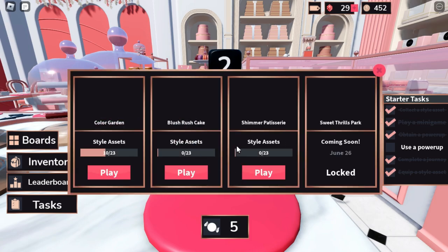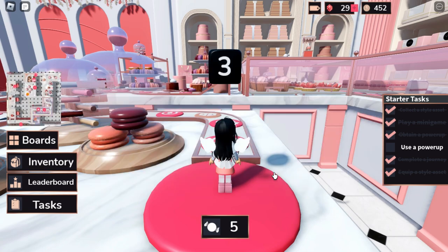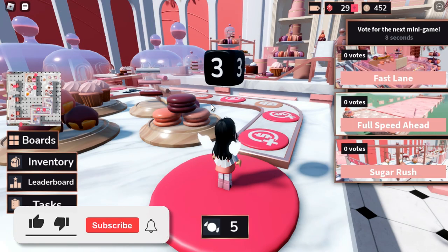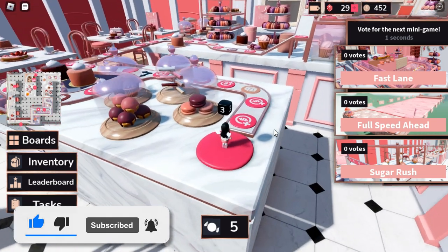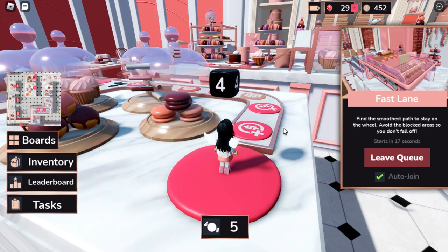Then you want to play the Shimmer Patisserie — I hope I pronounced that right. Let's go ahead and click on that. I think I'm already in this map. Basically if you guys have not played this game before, this is like a little board game that you need to progress through, and there are little mini games on the side that will pop up.